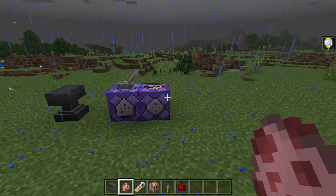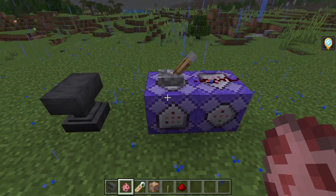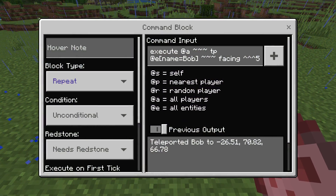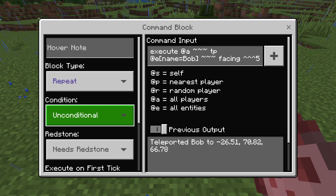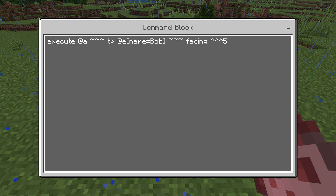Now you give yourself a command block and place it right here. For the first command block, you set it to Repeat and Needs Redstone, then you type in the command. I will put the command in the comments — don't worry, I got you.